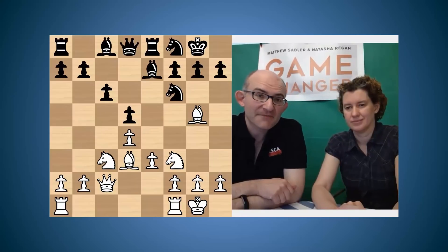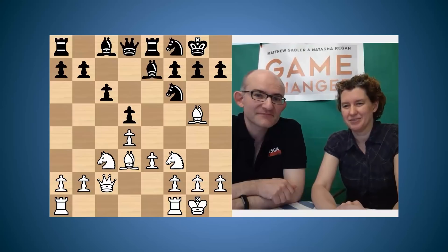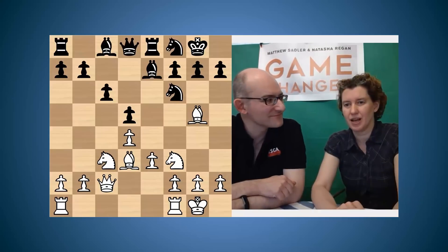Hi, I'm GM Matthew Sadler and I'm WIM Natasha Regan. Welcome to this, the latest in our series of AlphaZero openings videos. This video is about the Carlsbad pawn structure, another one in that series as part of the Queen's Gambit Declined opening.